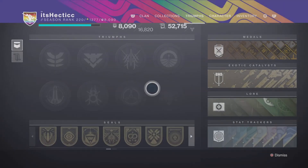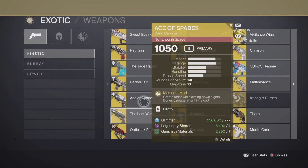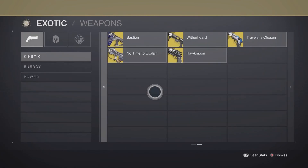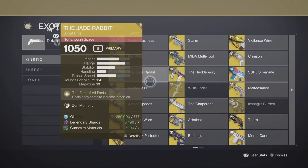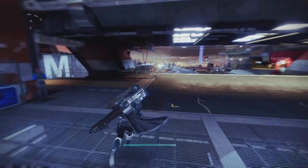So many of you are probably here to learn how to farm some exotics in Destiny 2. I do have some really great methods that I would suggest. As you can see here are some exotics I have from quests as well as farming or just random drops in Destiny 2, which is overall pretty great.